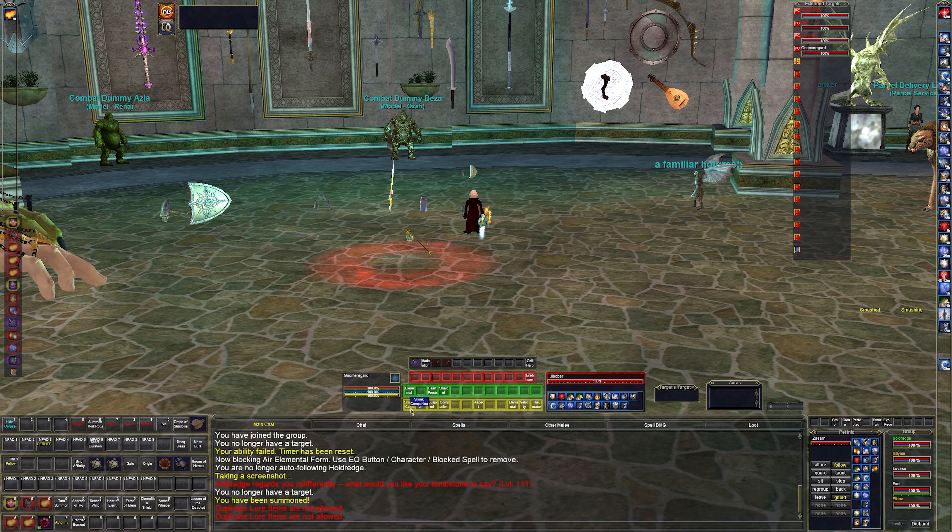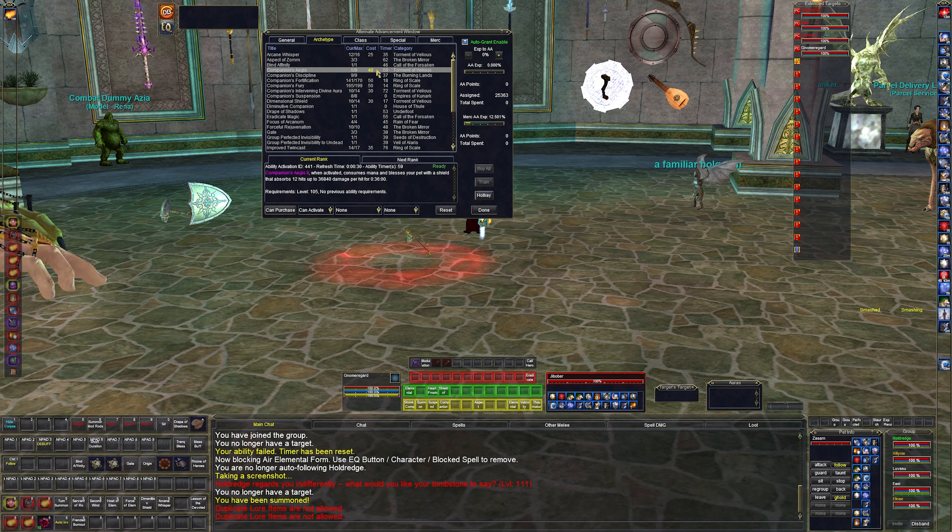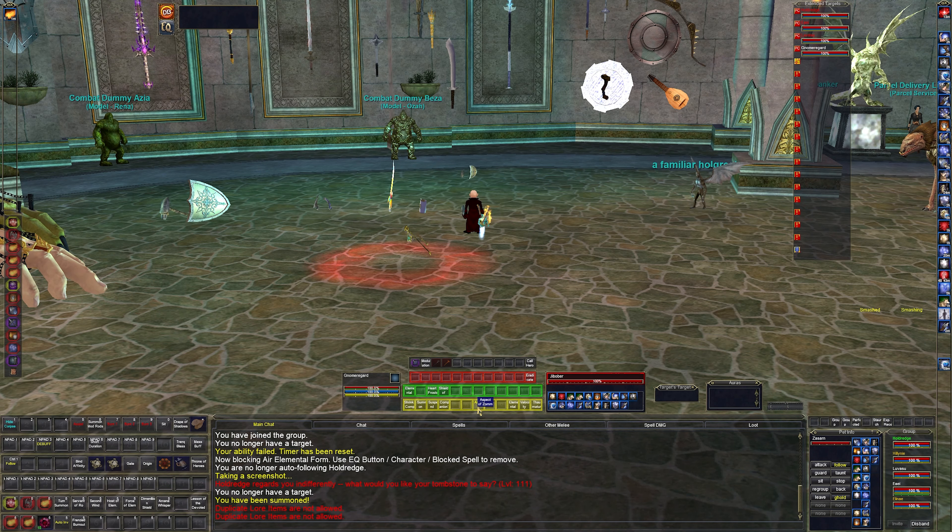I have an AA shrink so it shrinks the pet. Summon companion lets you summon him to you. You can suspend this one, summon another one, and swap between them — kind of like having two pets — but I don't really care about that at this point. Companion's aegis is another pet buff that gives a shield absorbing up to 12 hits, up to 36 damage per hit, which is about how much my tank is getting hit for right now.